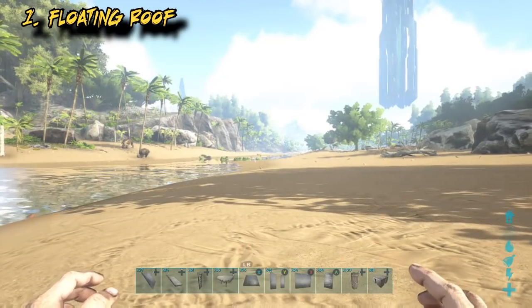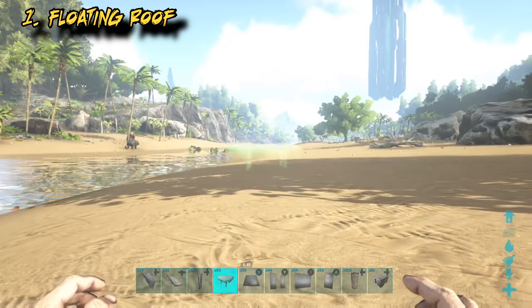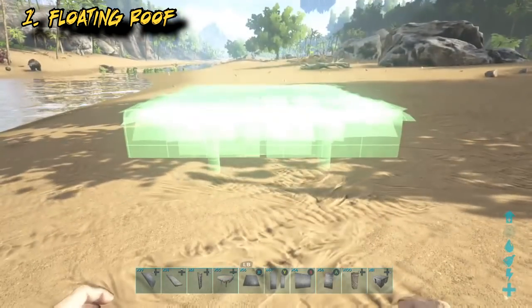First up is the fully floated roof. I'm just going to look at the most basic structures first and then we'll look at more complicated ones later.